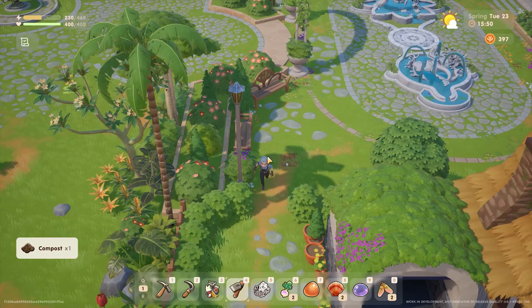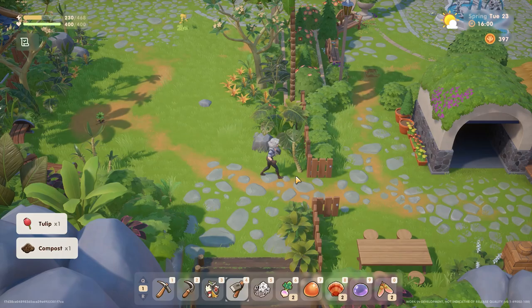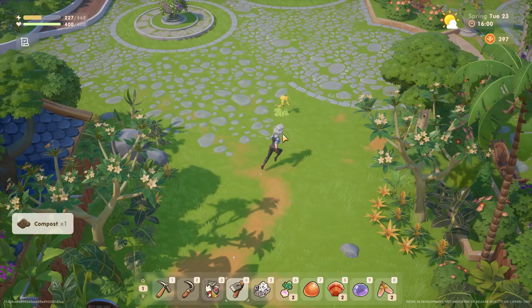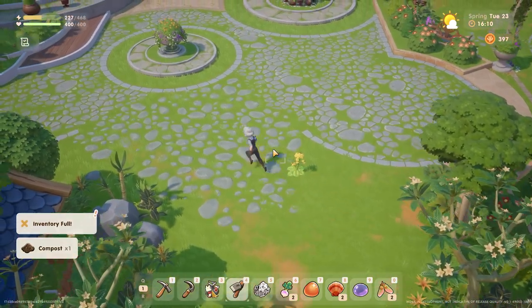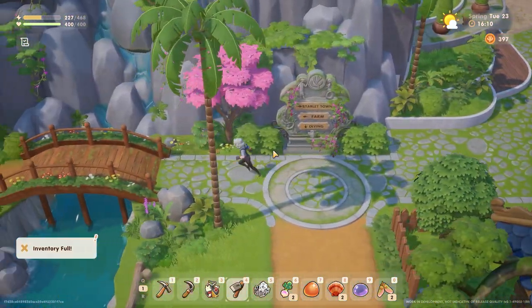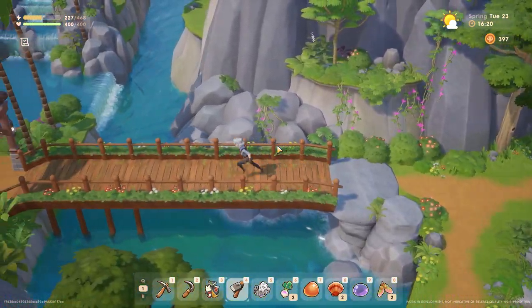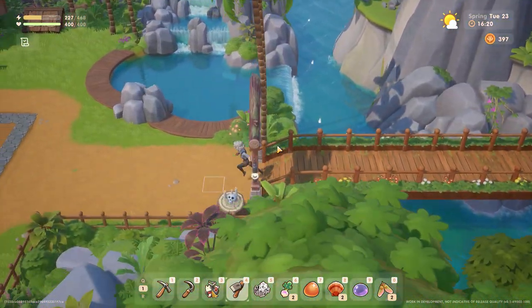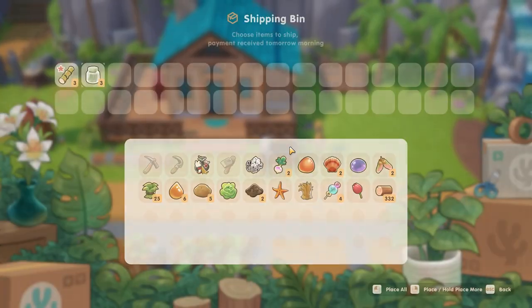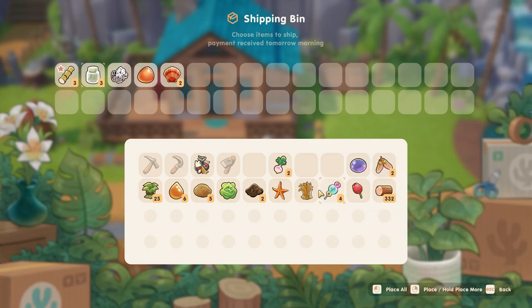More compost. Can I shake? You're like, can I shake this tree? What about this tree? More compost. Honestly, I have no room in my inventory. Let's go quickly home — we're right here and the beach is right next to where we live. Let's go do that. And then we'll go back out.